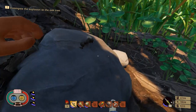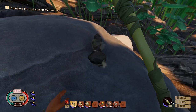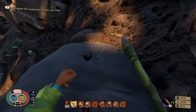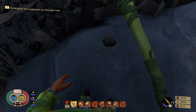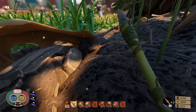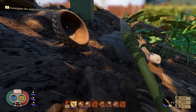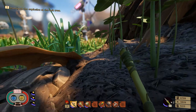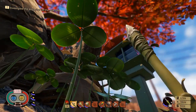You see these burrowing underneath the ground — those are your grubs. You can't get them with a spear; you have to make a shovel. To make a shovel, you need to get acorns.